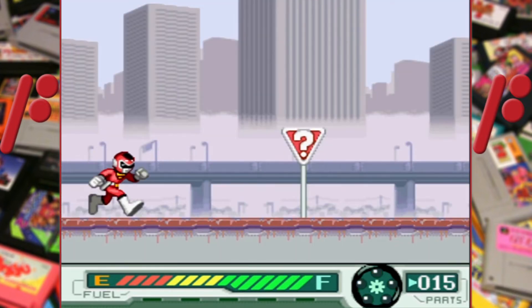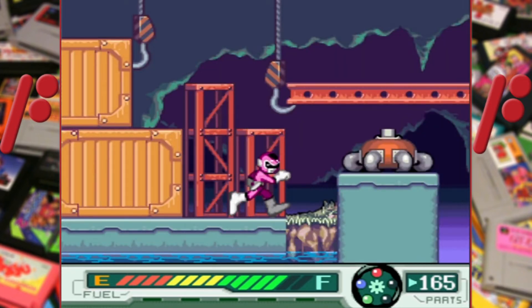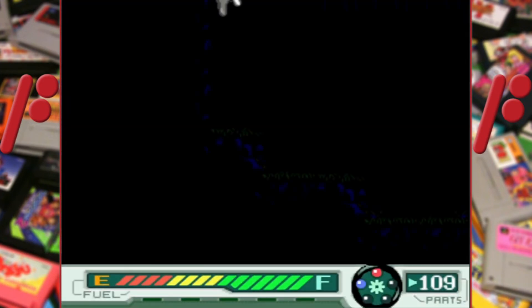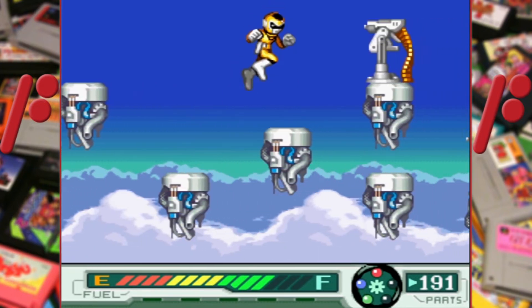At certain spots you can press up to go into semi-secret areas to find parts or other items. In the first level they're clearly marked, but in others they can be a little harder to spot. These hidden areas and the fact that you don't die from falling down a hole — instead it takes you to a short sub-area where you have to find your way back up — prevents the game from being all too simple, but it's still not exactly a complicated game.